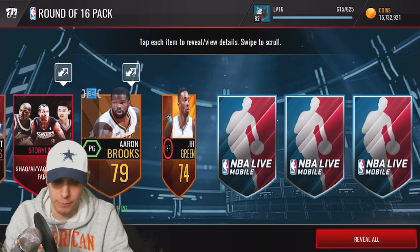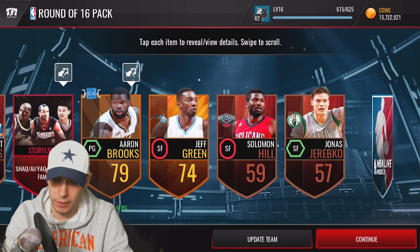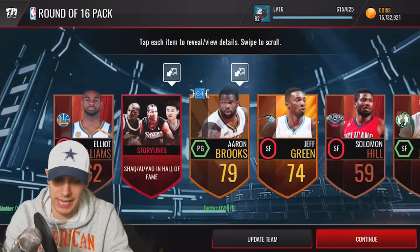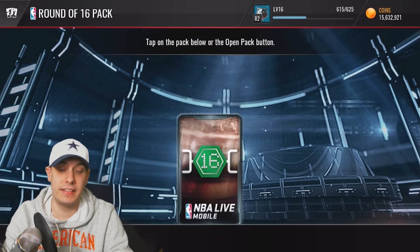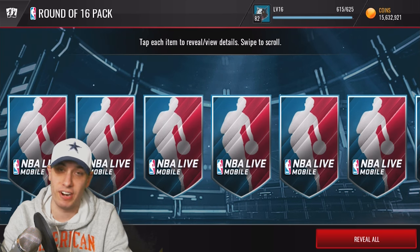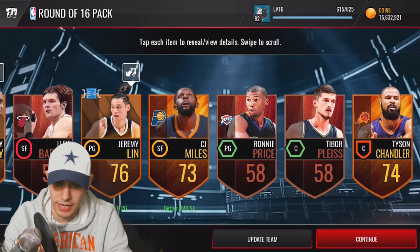We still have more cards: Jeff Green, Solomon Hill, Jonas Valanciunas — I'm not sure how to pronounce his name — and then Otto Porter Jr. We pretty much had all of those already opened anyway. Unfortunately not a great set of packs, but we'll continue on. At the end we'll take a look at the sets in the game and find ways to get more bracket collectibles.